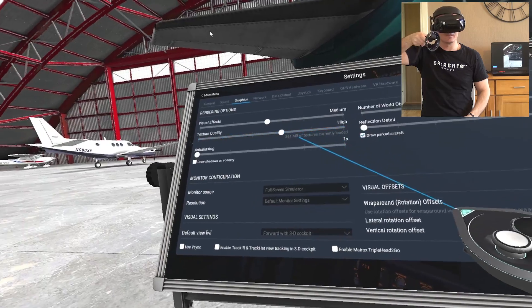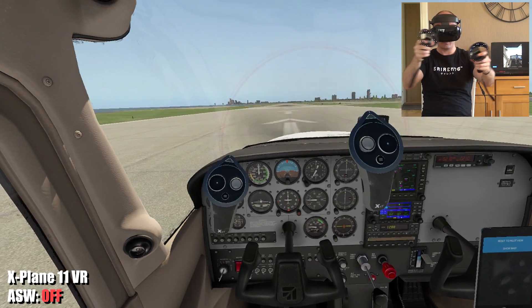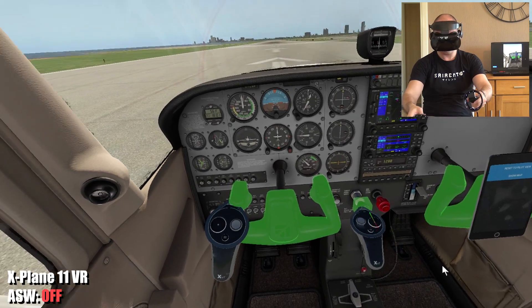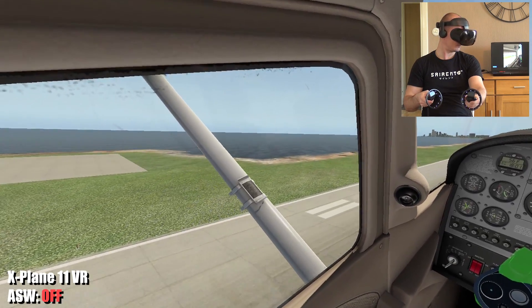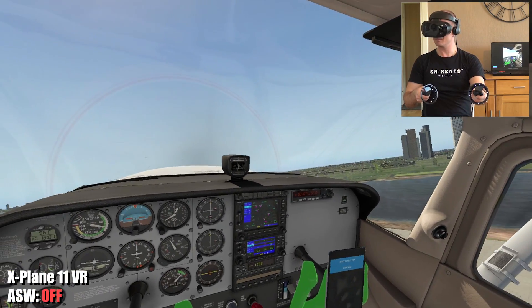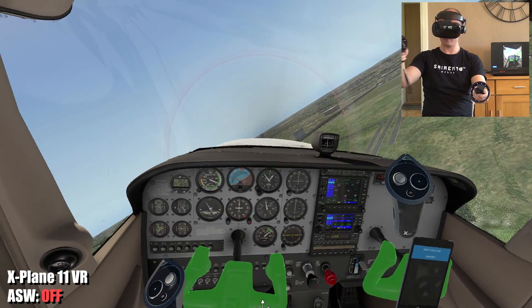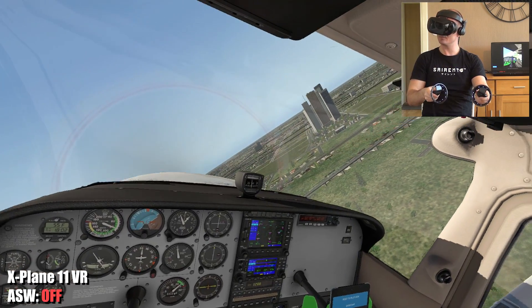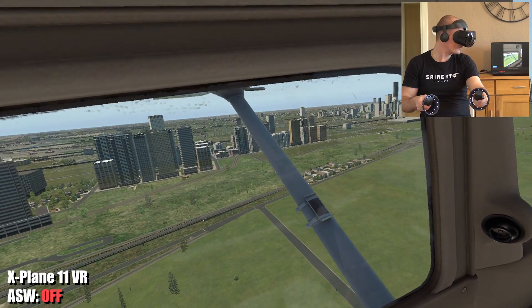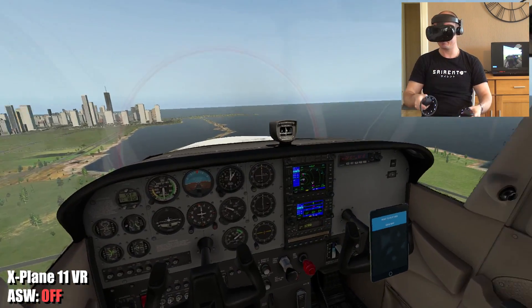Next up, X-Plane 11. This is a very demanding simulator, especially for the CPU, so I lowered the settings from the start since I'm running this on a GTX 1070 laptop. Just as expected, the frame rate is really bad. With only async reprojection on, my hand movements are extremely stuttery and juddery. Taking off and going up into the air, everything around me is stuttery. Head movements are silky smooth thanks to async reprojection, but in this state this simulator is totally unplayable on my laptop even with low settings.